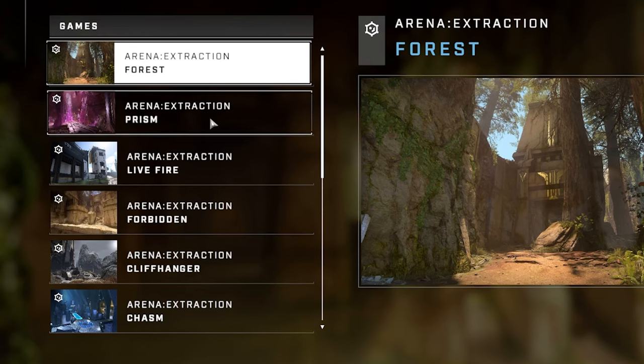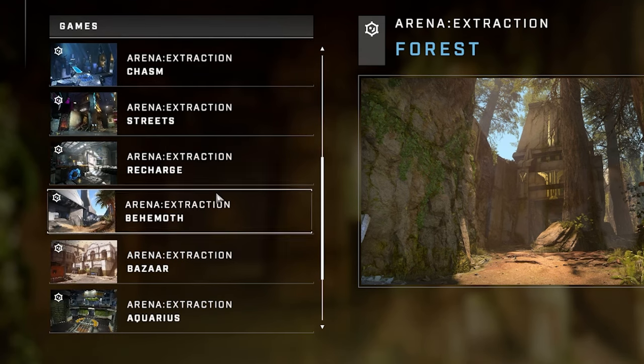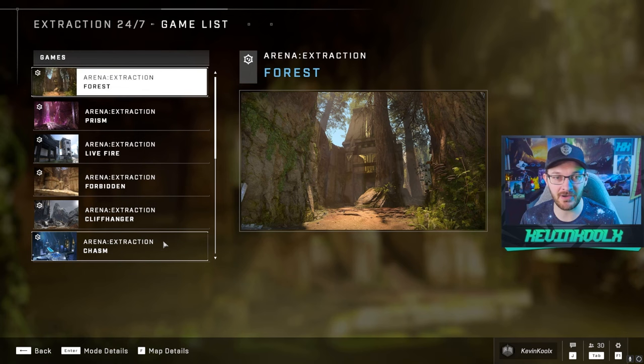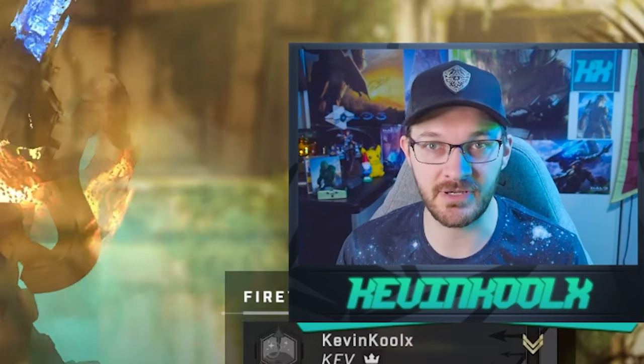The game list includes Forest, Prism, Lifefire, Forbidden, Cliffhanger, Chasm, Streets, Recharge, Behemoth, Bazaar, Aquarius, Catalyst, and Solitude. Basically, all the main maps are in rotation right now for Arena, and you can play Extraction on them.